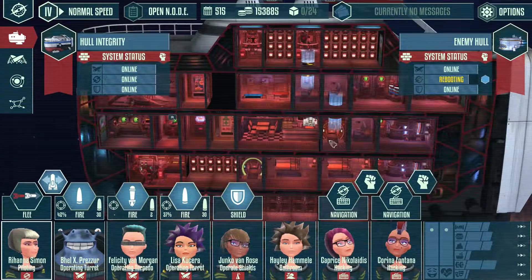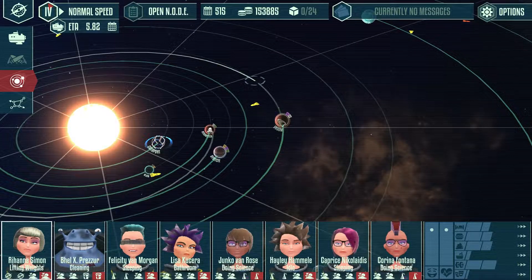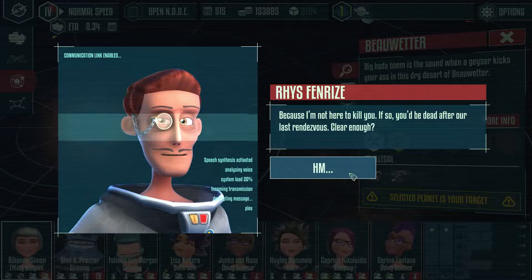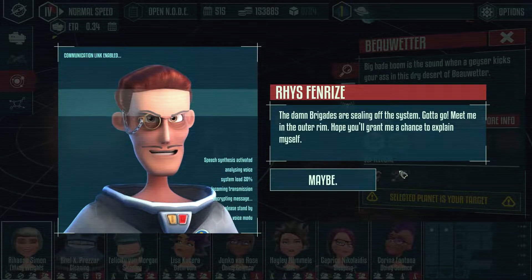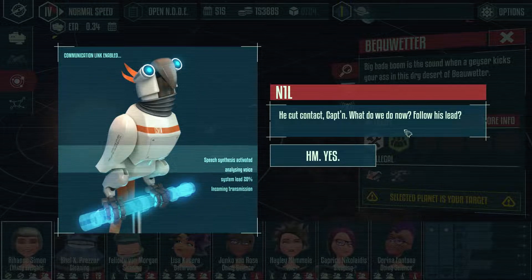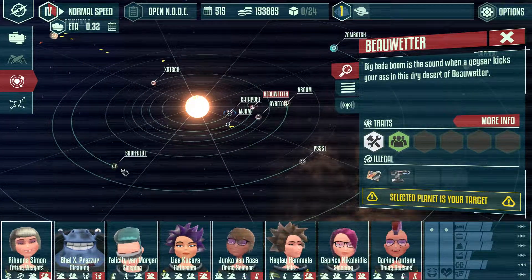Everyone's just going about their business, unconcerned. He ruined my thing — I had 1.8 days to get there. I did you no harm. Because I'm not here to kill you — if so, you'd be dead after our last rendezvous. Captain, another vessel just got through the inner seaport. The Diamond Brigades are sealing off the system. We gotta go. Meet me in the outer rim. Hope you'll grant me a chance to explain myself. By the way, you should visit Suffalot — might be the place to look for your Mexus friends. He's cut contact, Captain.